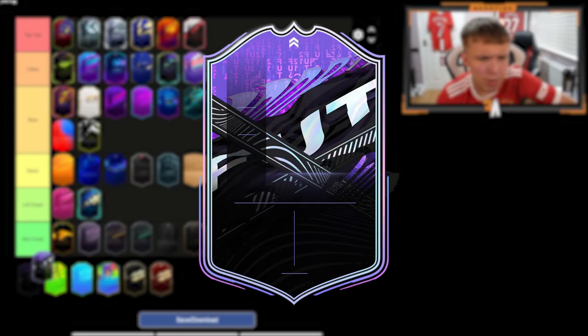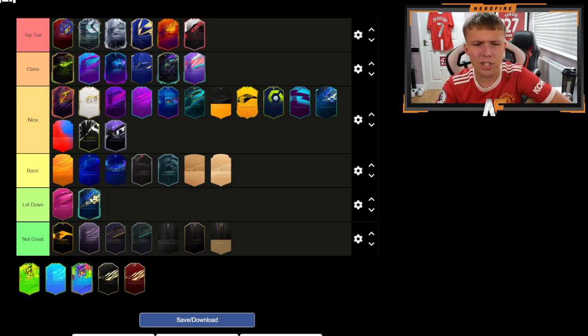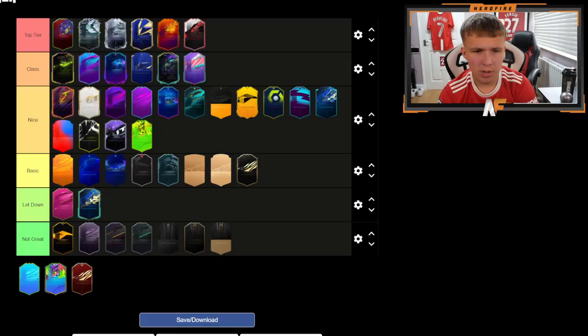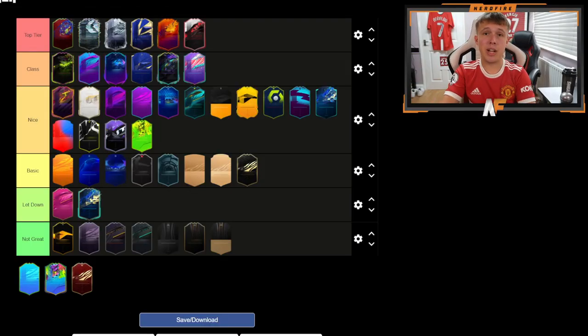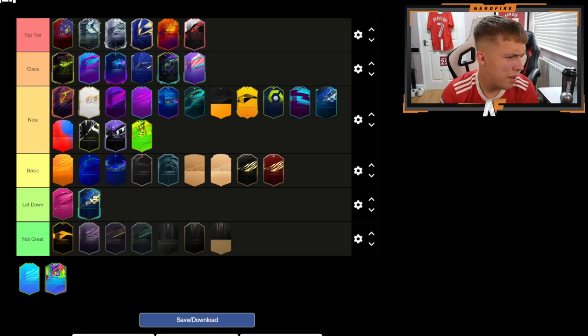Next we've got Showdown Plus — I think this is going to go in Nice. I do like it, it's decent, but I don't think it's on the same level as Class and Top Tier cards. Then we've got What If Plus — probably in Nice again. I wouldn't put it in Class but it's decent, a nice looking card. Festival of Football I'll put in Nice as well — it's decent, one of the more recent cards, but not as good as some other Festival of Football cards like Summer Stars. The Inform card — Basic. It's nice but it's a basic Inform card, nothing really special.